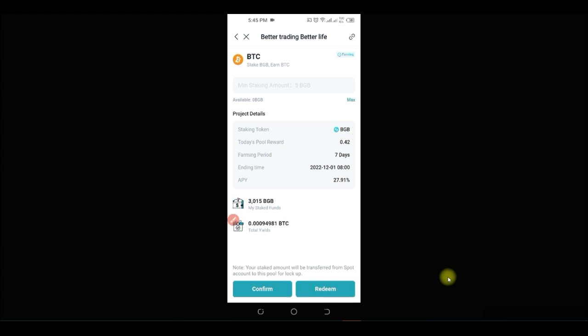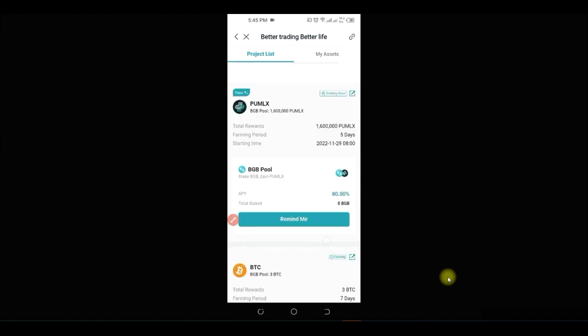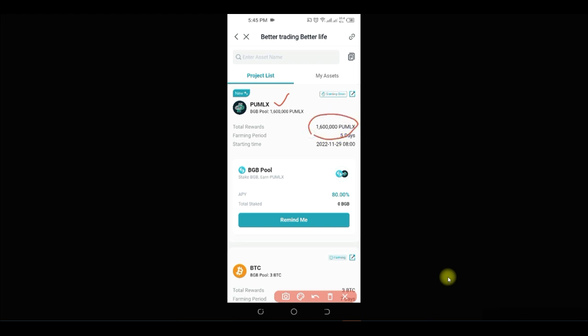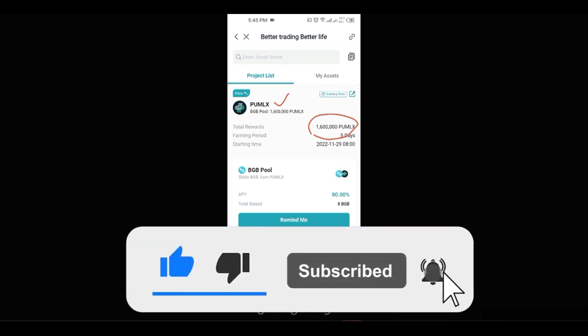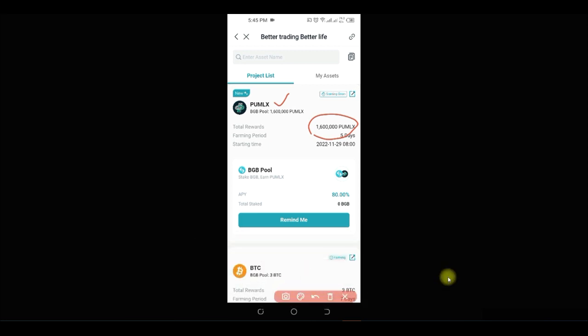The next launch pool coming up is the PU MLX launch pool. There is 1.6 million tokens set aside for participants. The rewards come in three different stages and are available for everybody who participates in this launch pool.